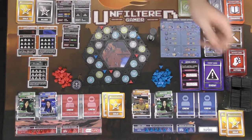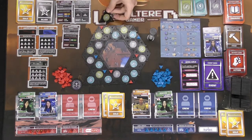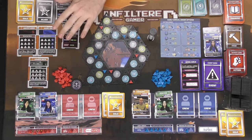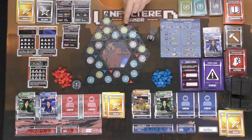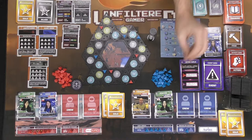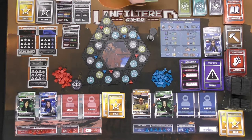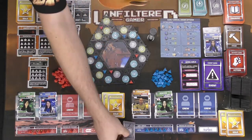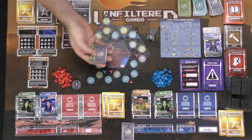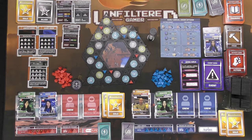Then the next player does the same — takes a tile, places it, and puts their token down adjacent to their owned sectors. After everyone has expanded and placed tokens, we move to the resources phase. Players gather resources based on the number shown next to their highest tile token. If all three tokens are stacked through upgrades, you'd collect five resources instead of one — much better. Blue collects two green, one blue, and one gray card; red gets one green, two gray, and one blue.